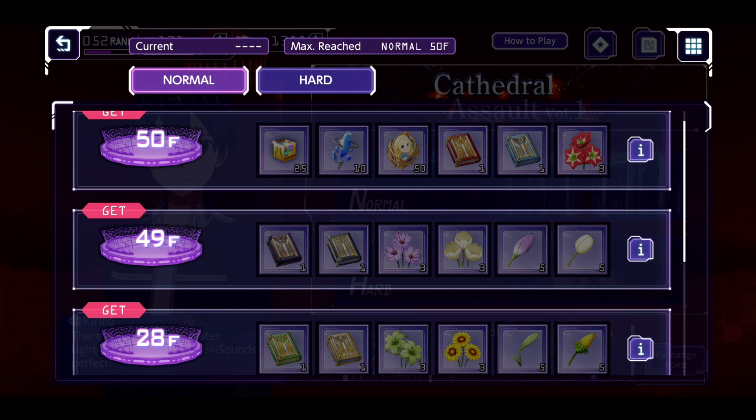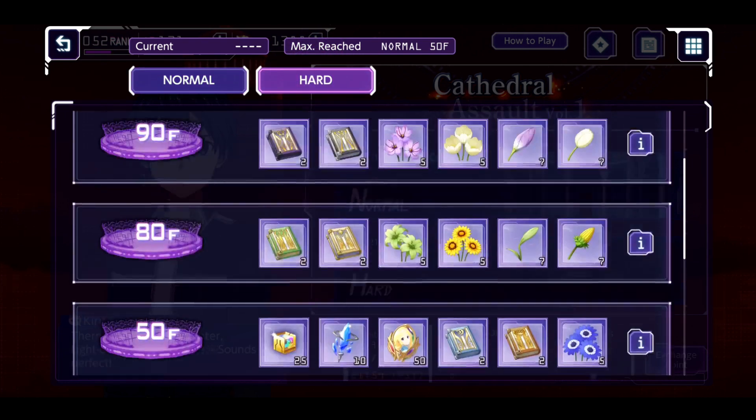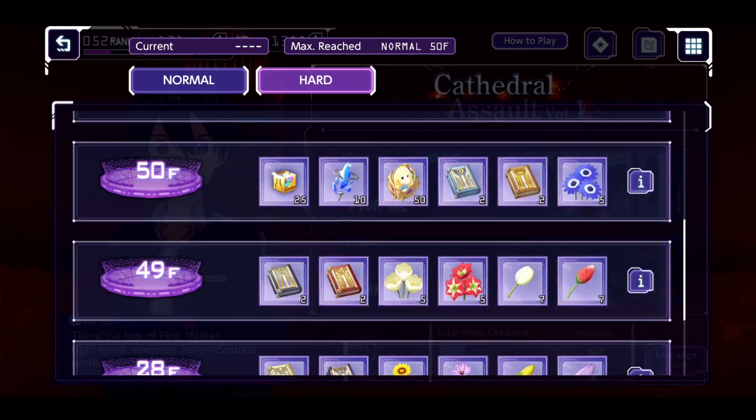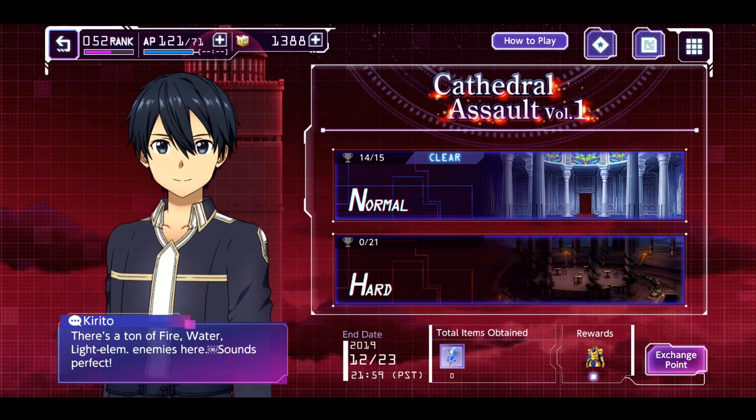If they just repeat for maybe the first 3 months and have the same rewards with these shards for Alice, then maybe that wouldn't be so bad. But I'm really not sure how they're gonna handle it, so my recommendation is really try to knock this out in the time frame that we have. You get one heal back every day in Cathedral Assault, so I feel like most players will probably beat Hard Mode by then, but you never know — some people may just be extremely unlucky with pulls.